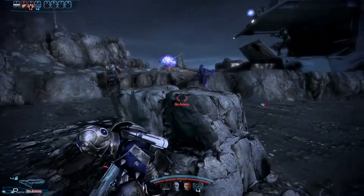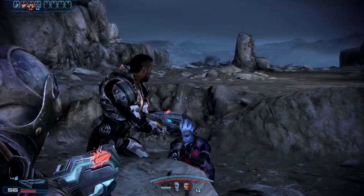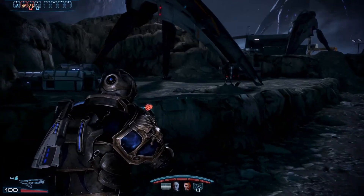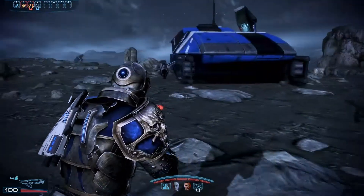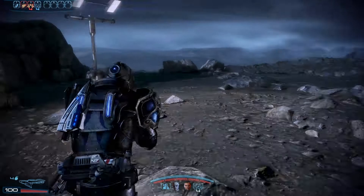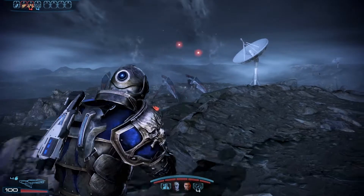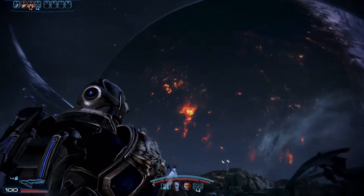I need to learn to use my shortcuts. I can use 1 to 4 on the key bindings to use my abilities in real time. We'll explore this area before we move on, just in case there's any boxes lying about with goodies in them. And we can see the planet - absolutely decimated.